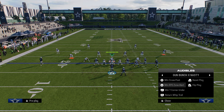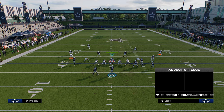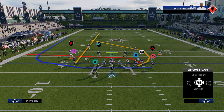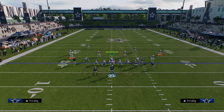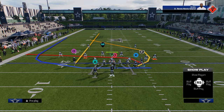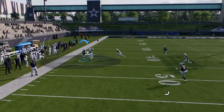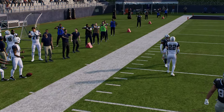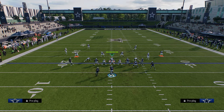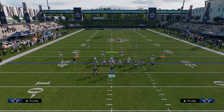Now let's talk about the Bunch X Nasty audibles and really this play: Motion Cross Post. This motion combo is really good. I like to run a simple streak, and it's really effective against any basic Cover Two — not a soft squat, just a basic Tampa drop. A lot of times this guy will just beat the defender over the top. Soft squats will match him, though, so we need to cloud these guys.